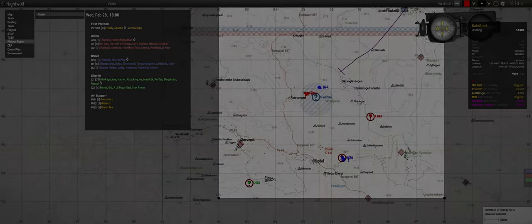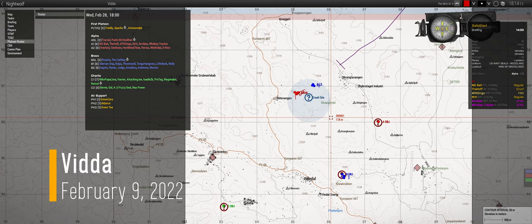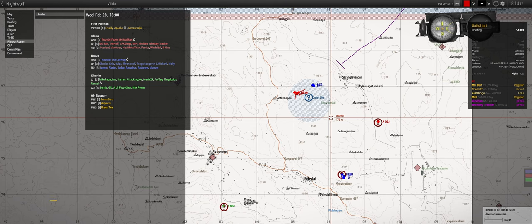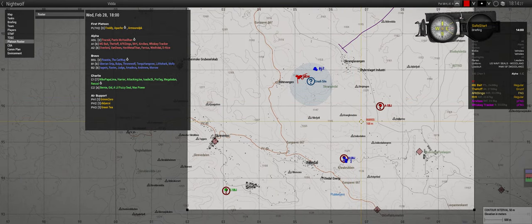A C-130 carrying an enemy bad dude that was captured has crashed in the local area, and the high-value target aboard has escaped. Our job is to secure the crash site, search for survivors, destroy the C-130, and locate the HVT. The objective markers are potential sources of intelligence to help us locate the HVT. Then capture or kill the HVT — named Nightwolf.